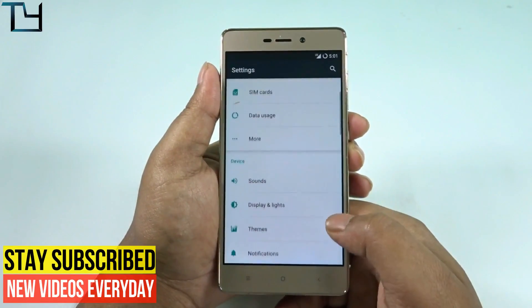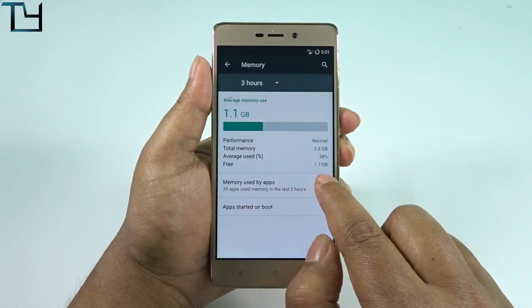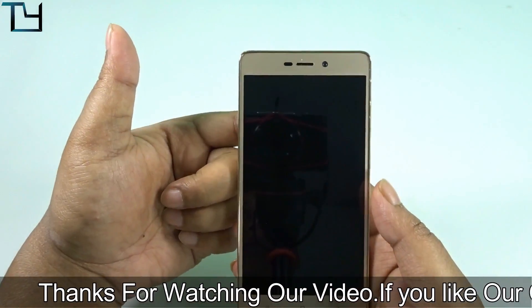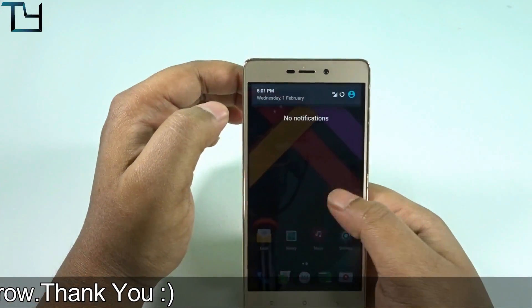The PAC ROM is actually a collection of various features taken from AOSP, XSB, Resurrection Remix, CyanogenMod, and more. We get around 1.7 GB free on the very first boot, which is a good advantage. Lineage gives around 2 GB free, but 1.7 GB is more than enough.